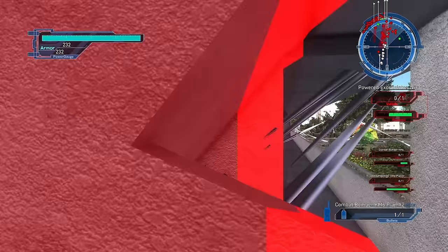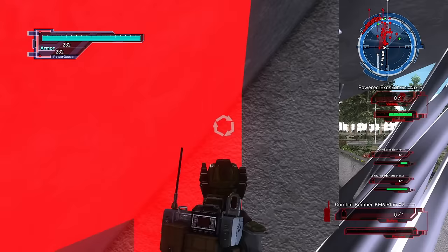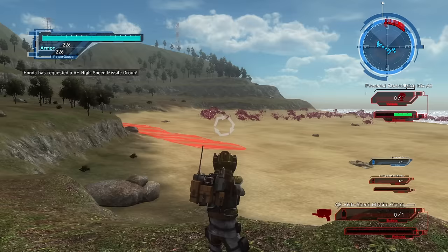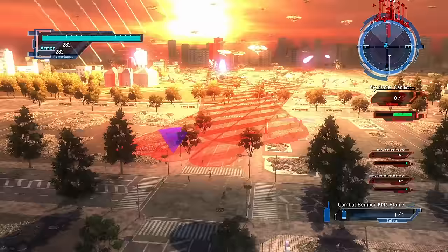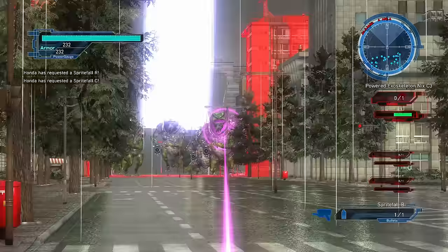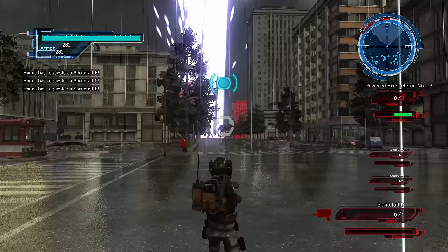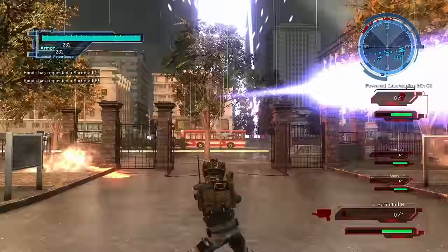Different bombers will have different types of strikes. The KM-6 fighter bomber won't use explosives — it will shoot in the targeted area, making it relatively safe to use at your own position. The Vesta bomber uses napalm, and you can use its wall of fire to damage and slow down enemies as they come towards you. The Phobos covers wide areas with high explosive bombs. And then there's the Spritefall — my favorite air strike. It's a high-powered satellite laser that suppresses an area for a good amount of time.